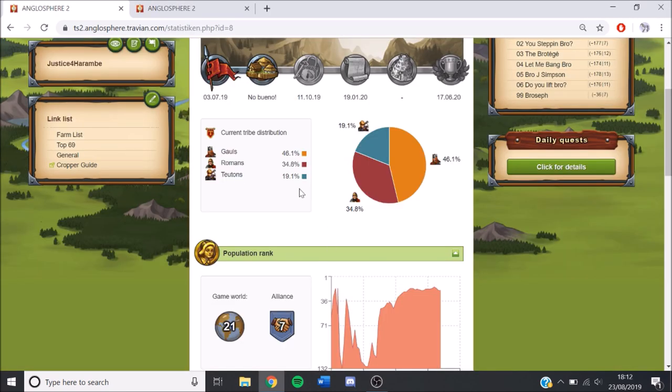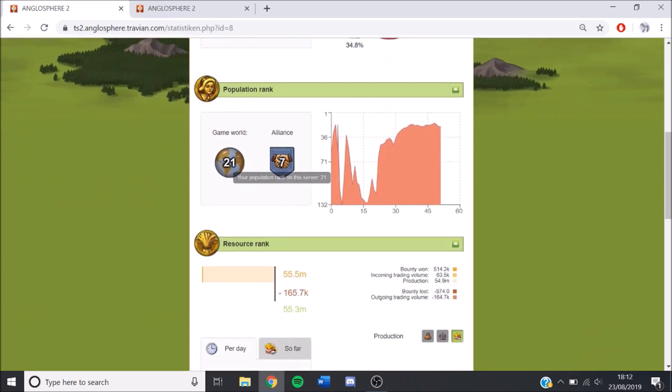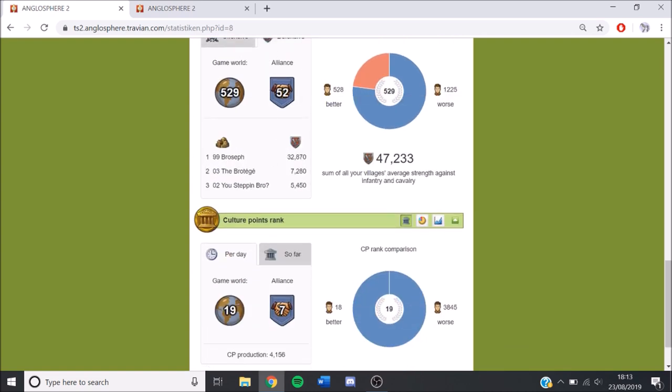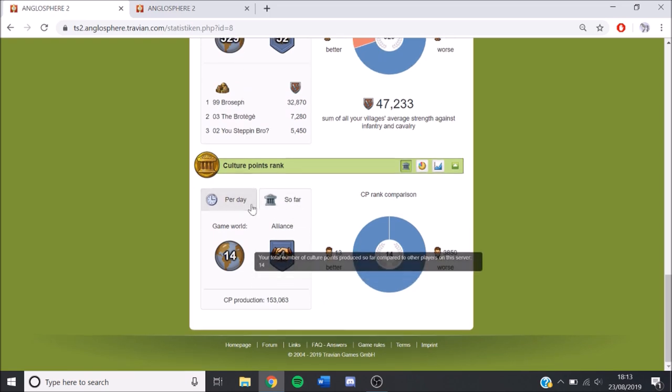Hey guys, welcome back to another update. It's currently day 51 of the server. We're ranked 21 in population, dropped down to rank 6 per day in resources. Defence and offence still quite low, and culture points 19 per day and 14th so far.